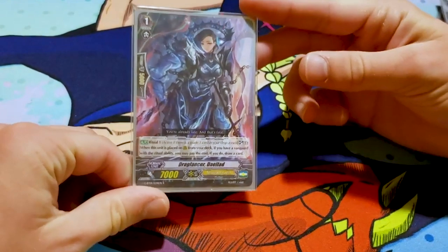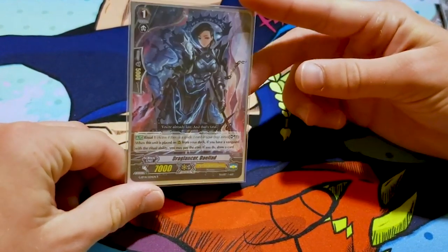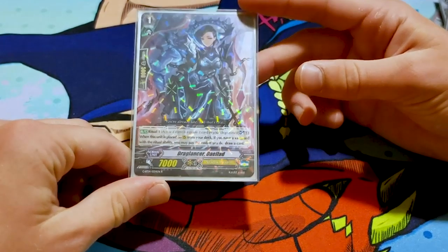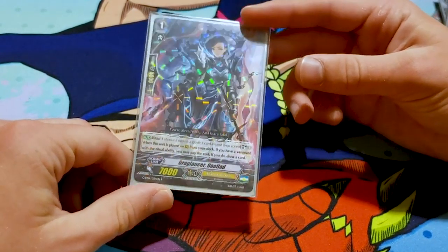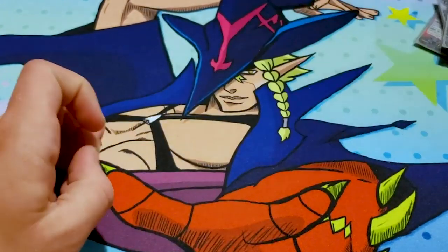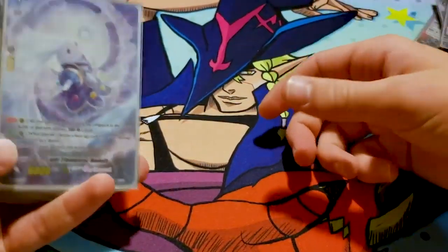I also run one Daylid. It's Ritual 1: when it's placed from deck, if you Soulblast one and have a Vanguard with the Ritual ability, you draw. It's a nice first stride plus — it gets your Soul out for Ritual.